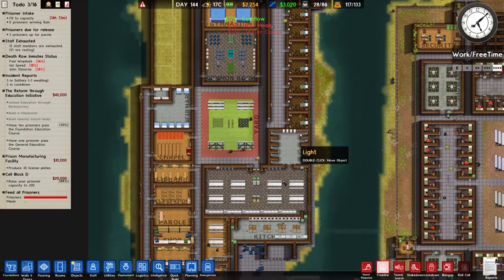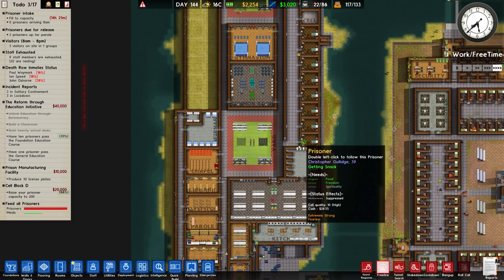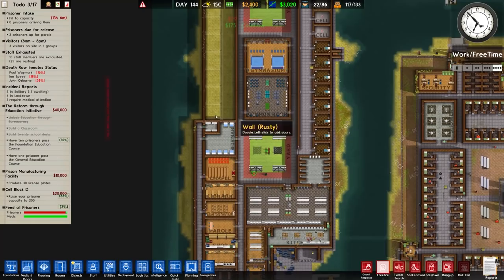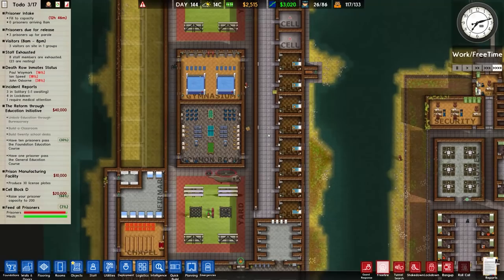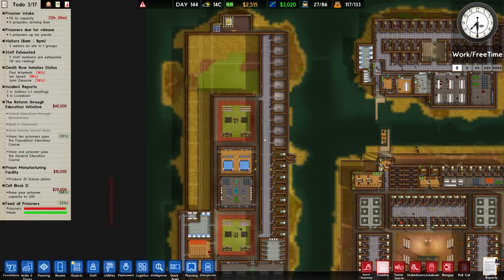We haven't altered the schedule for a lot of these prisoners. We don't have solitary over here — that's a problem. This is something I noticed, but there is a very easy solution, a bit of a hack. We can easily put solitary cells in this area. It's not ideal but it should work out relatively all right.